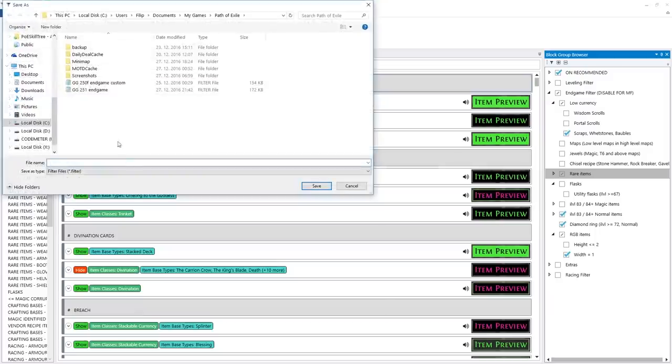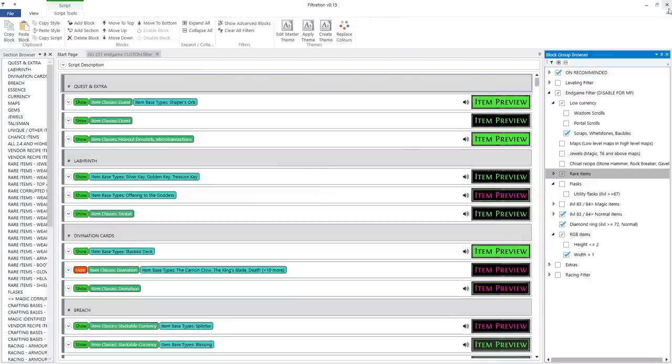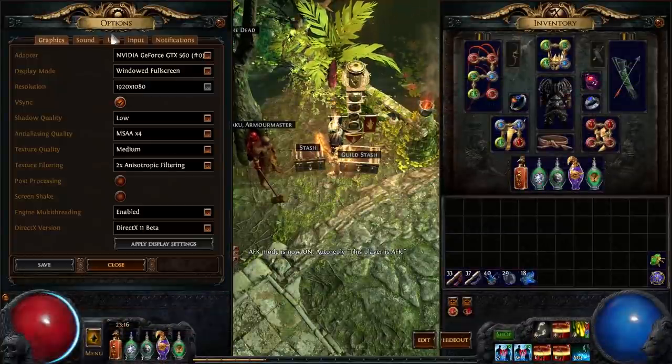After this is done we just need to save the filter and reload it in game. I suggest that you use the save as function and make a copy of the original file.